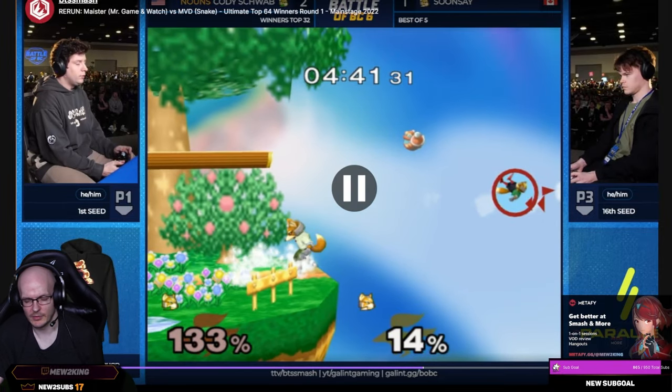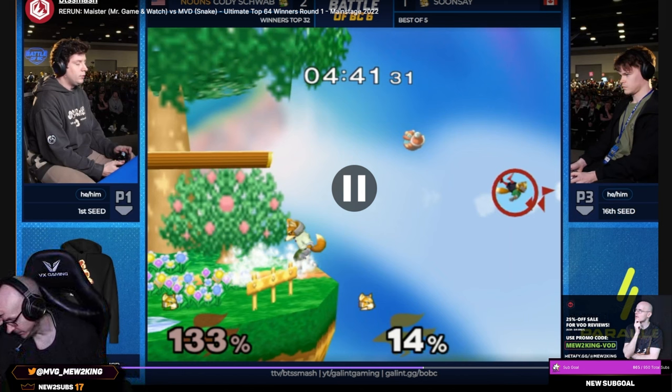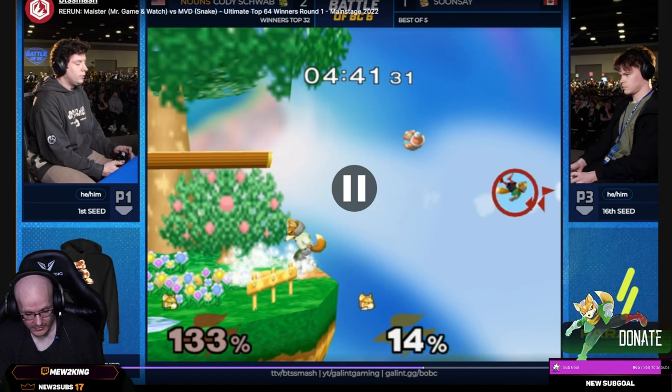Cody meant to back throw or up throw — probably back throw into edge guard or up throw double shine. But for some reason the controller is super weird and it becomes a forward throw instead. Apparently it's pretty common when you try to back-throw right away and it becomes a forward throw. Sounds really stupid but it's more common than you think — there's a technical explanation I'm unaware of. I think Hax$ might have made a video on it. I just know it's really common.